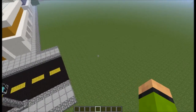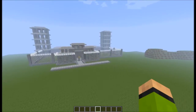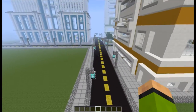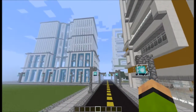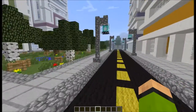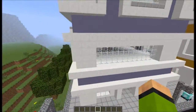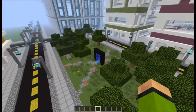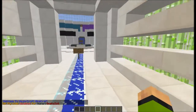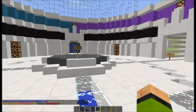I also have my jail over here and I plan to put a staff building where only staff members can go — they can look up commands and get help there. You can always put your own buildings and ideas in here; this is just a good example of what you can do to make a well-organized, simple, and decent spawn.